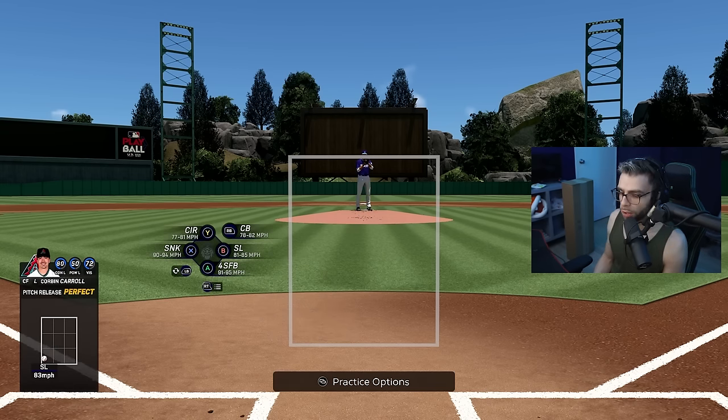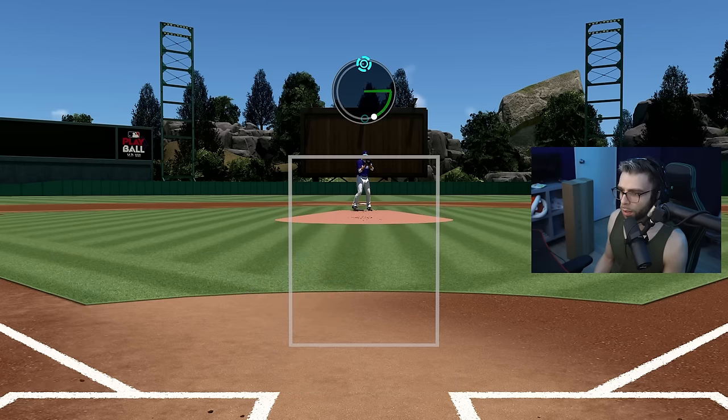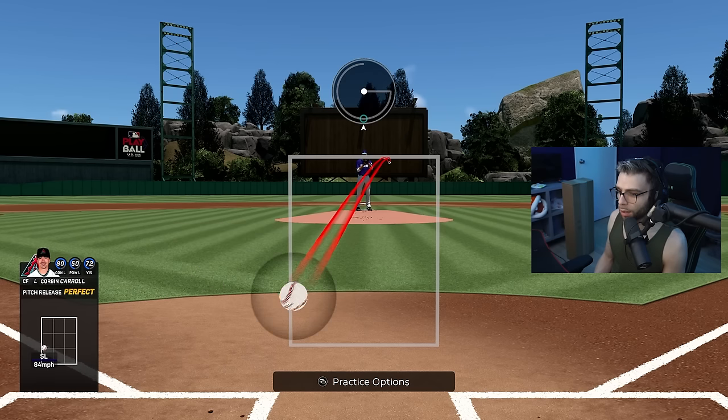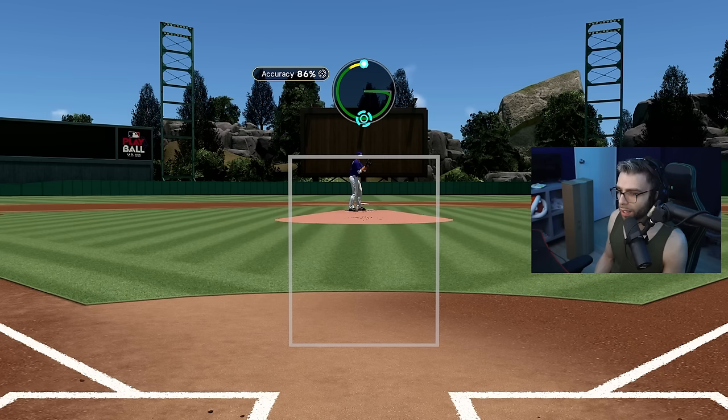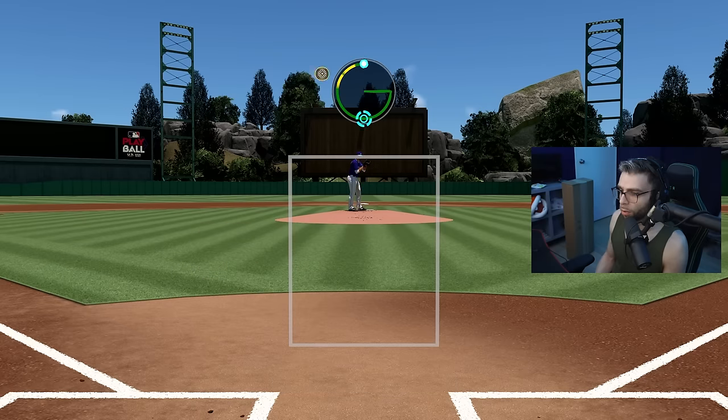For lefty sliders it does bug out a little, but it's just the same as a regular slider — just flipped, mirrored. The tip I have specifically: always really hold your stick down when doing these motions because it's very sensitive, and if you're not fully holding it down it doesn't read it all the way.